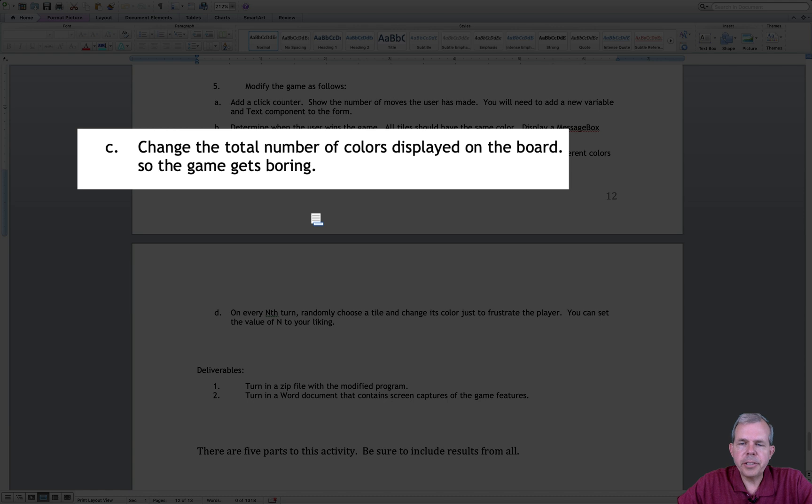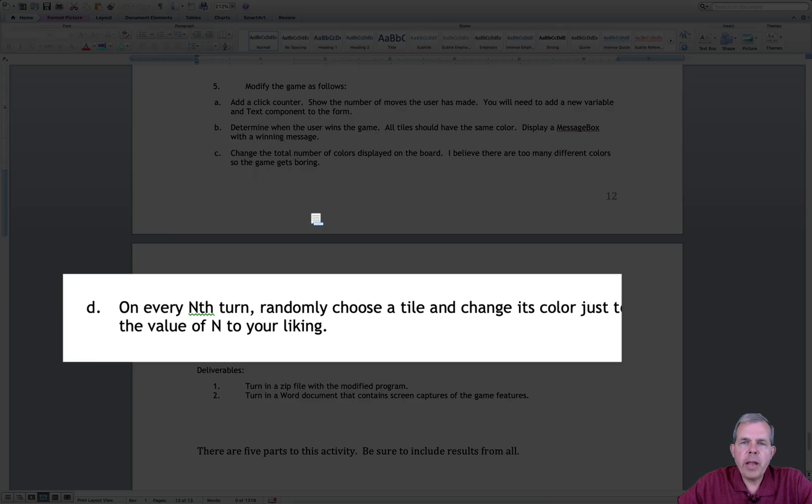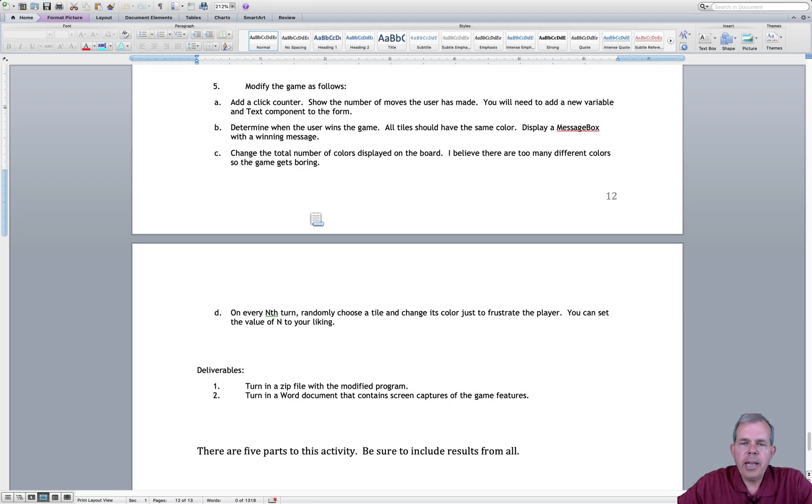Also, we have eight colors which seems like a lot, so let's reduce it to maybe six. And then finally, on every nth turn let's make it a little more challenging — let's frustrate the player by picking a random tile on the board and switching its color back to something else. That will prevent them from just mindlessly picking things; they'll have to deal with a few frustrations too.